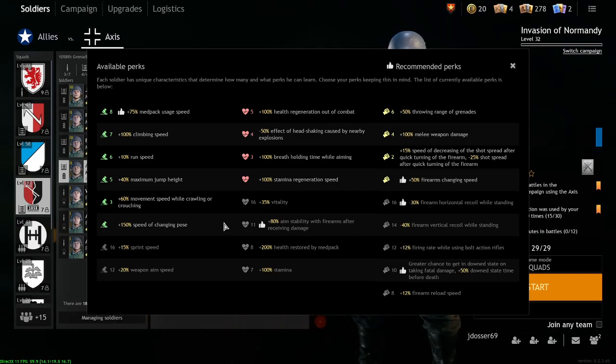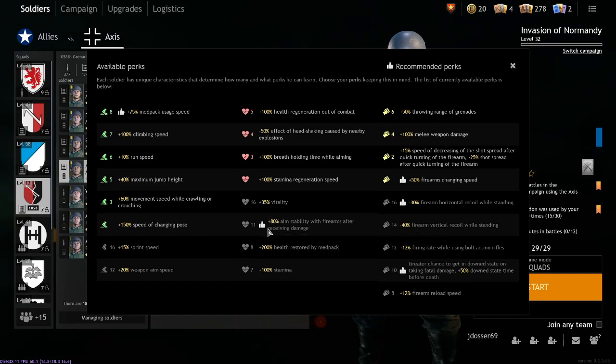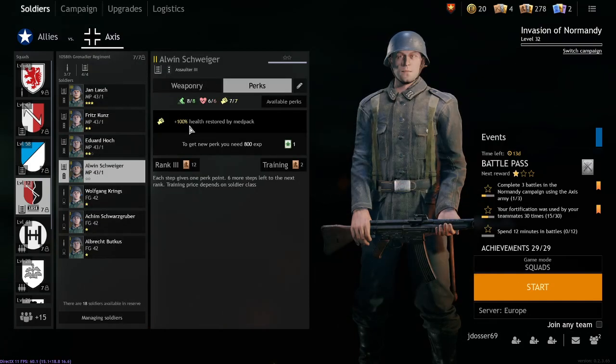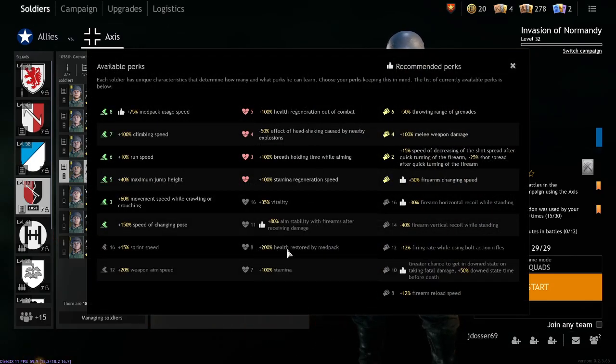Aim stability after receiving damage — I don't think this one's too good. The high cost is the issue: for that cost you could grab the stamina perk and the reduced head-shaking perk, which are honestly both better. The 200% health restored by medpack is really powerful when used in conjunction with the medpack use speed perk. It's not as good on the Assault class since they already have 100% health restore, but on other soldiers and engineers it can be quite useful.